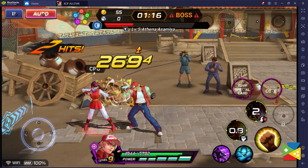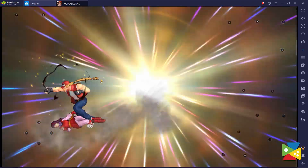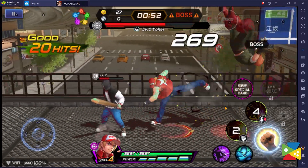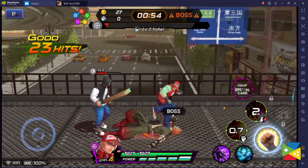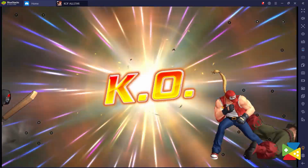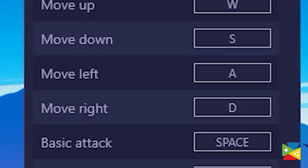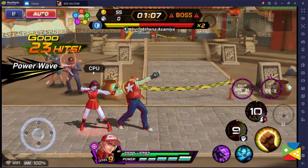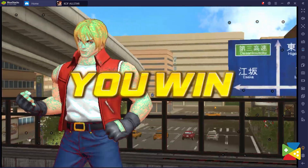One of the main reasons to play on BlueStacks are the controls. Simply put, when it comes to fighting or beat-em-up games, controls are the most important thing to ensure your victory. When it comes to playing King of Fighters All-Star, just like any other beat-em-up, you'll want to use the very best controls to avoid taking damage while also dishing out punishment to anyone who stands in your way. BlueStacks enables you to do just that, thanks to the Keymapping Tool. With this feature, you can assign all the buttons and movement to your keyboard keys, so that you can perform your combos much faster, basically giving you the edge in combat.